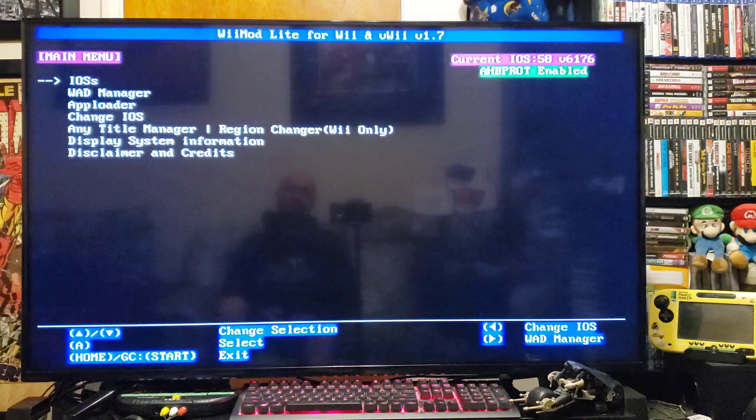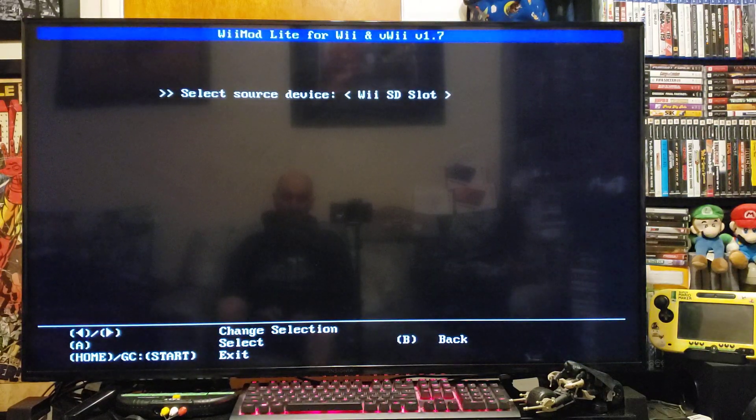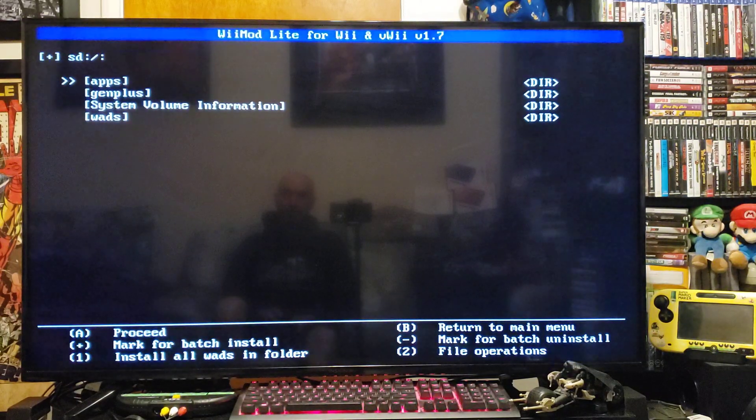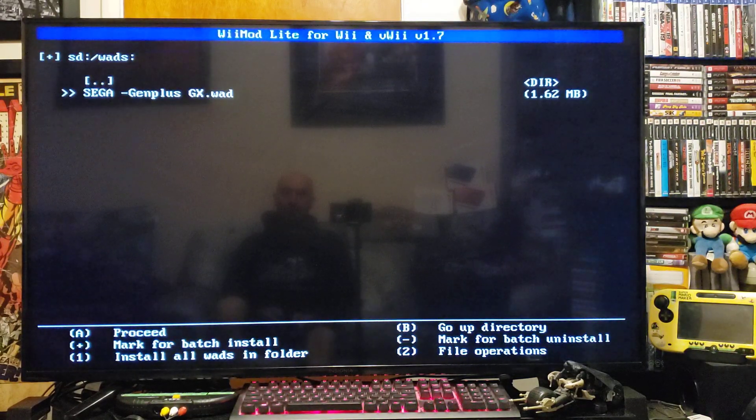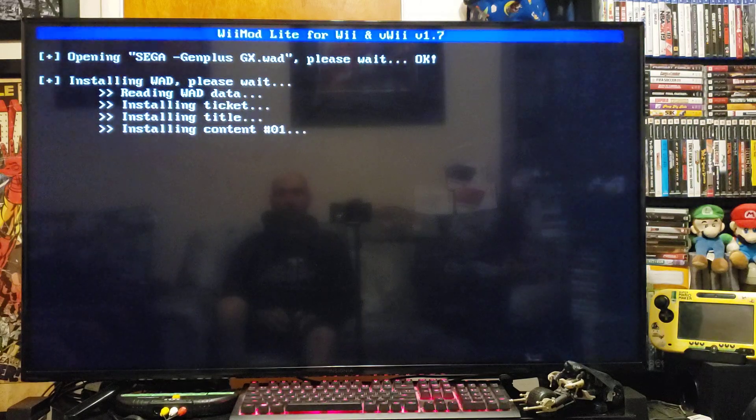This is the easiest WAD installer I find. Go over to WAD Manager, press A on the SD card, find your WADs folder, and there it is - that's the WAD for the channel. Just press A, then A again, and it installs very quickly.